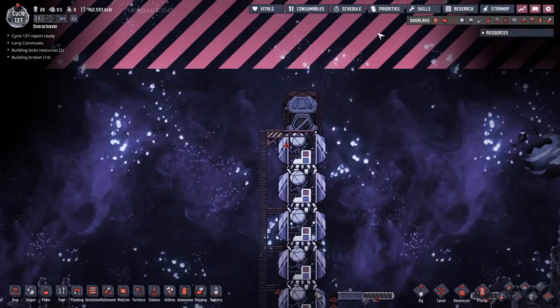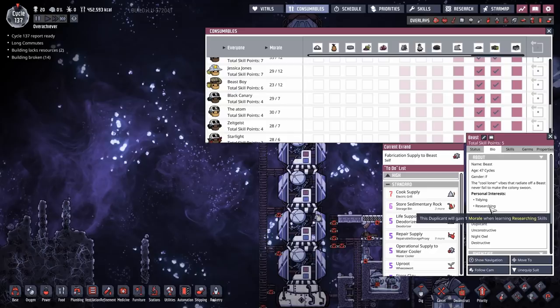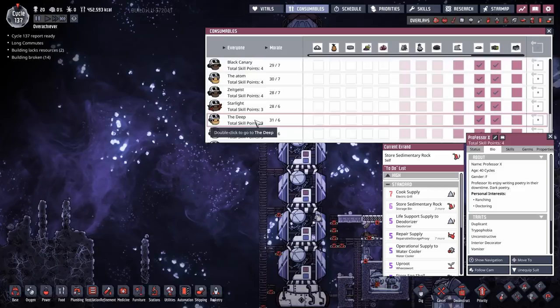I need to find someone to send on our rocket. Before that, we've got to rename a few dupes. Black Canary got voted Beast — they've got researching in it. Zeitgeist got more votes than anyone had ever seen and was renamed Professor X — they're triphobic, unconstructive, a vomitor, and an interior decorator, but they have ranching and doctoring, so everyone agreed it had to be Professor X.